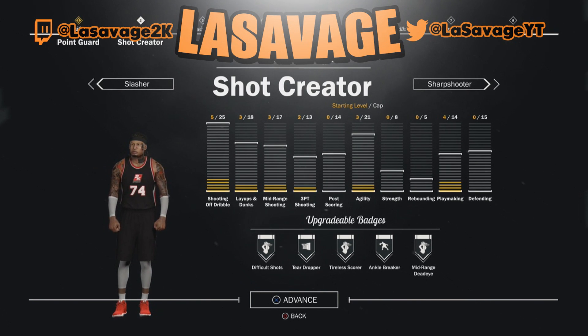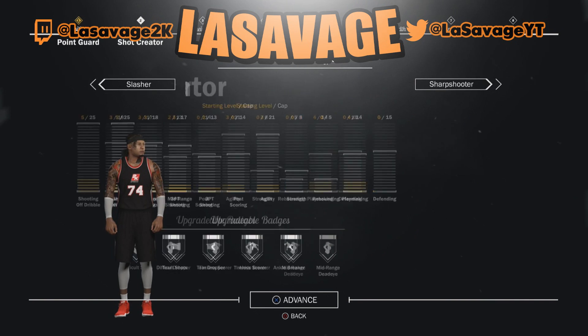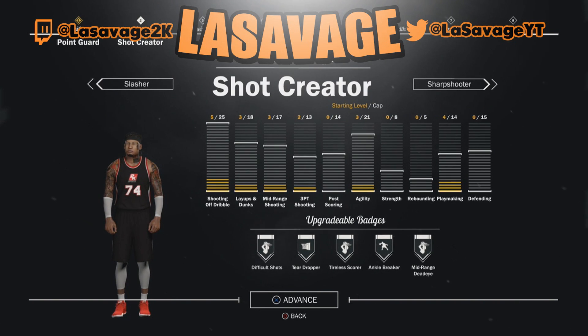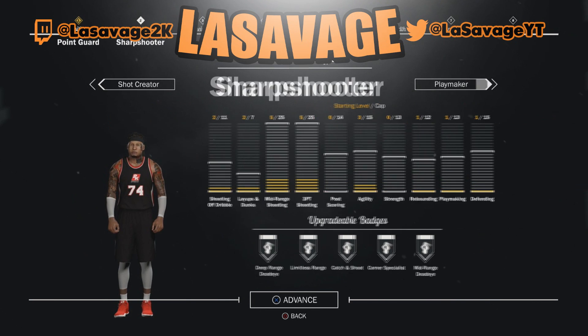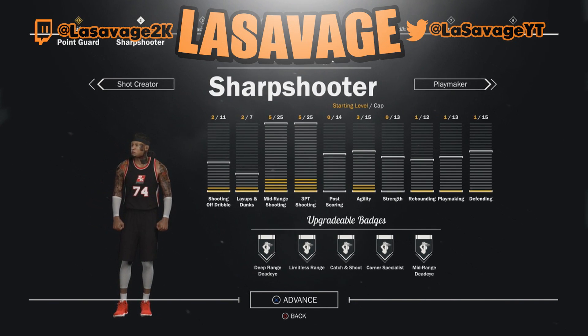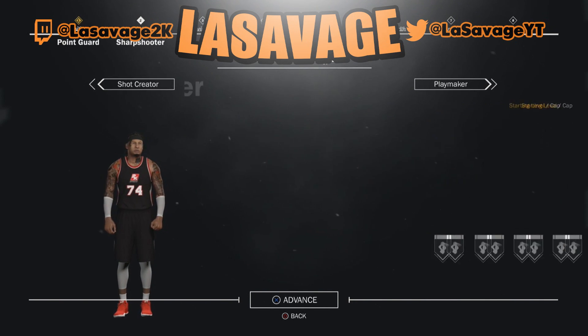You could also step back as a sharpshooter — really either one is very good. I would rather have the playmaker as the primary and then one of these as the secondary archetype.